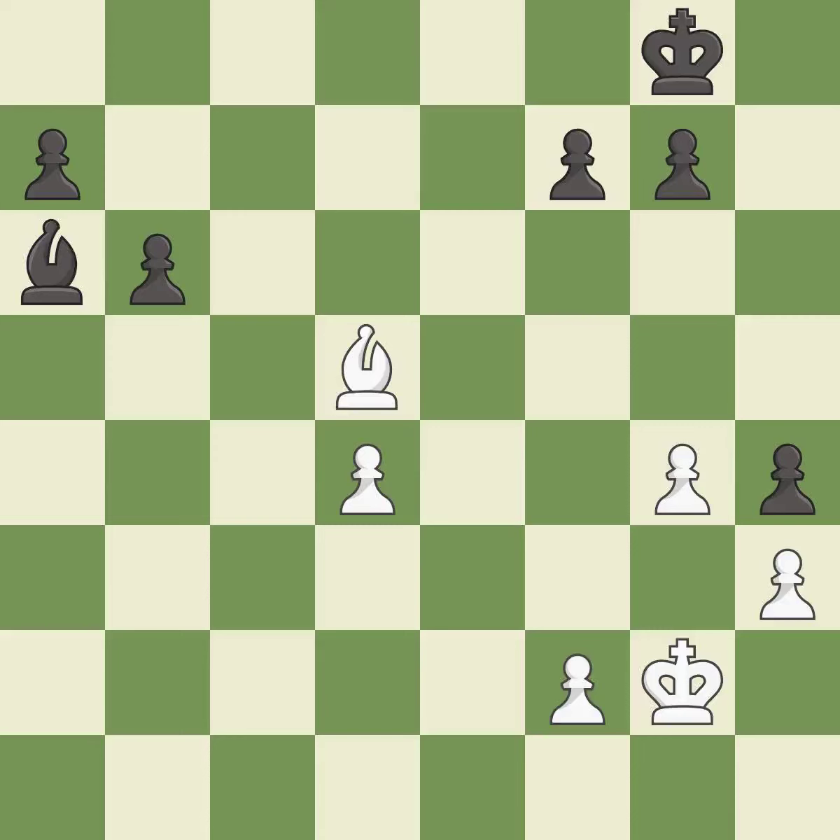This evades the check from the bishop — it is best. This is the strongest option — it is best. One of the best moves — it is excellent. A close game that was lost by a mistake. Black got the better of white. White played a bit better than black in the opening, but black capitalized on their chances in the middle game. A solid choice — it is excellent.